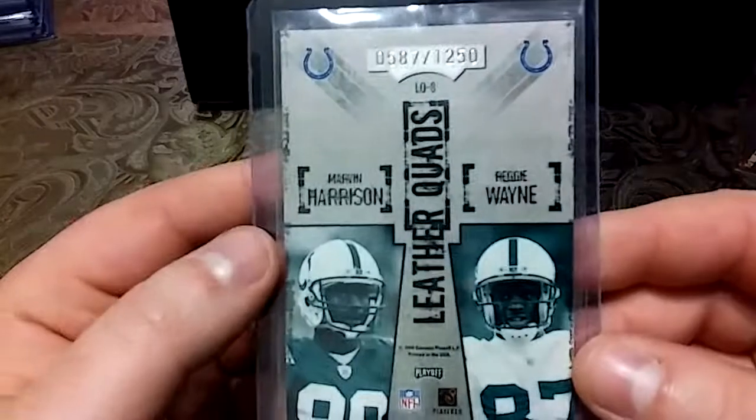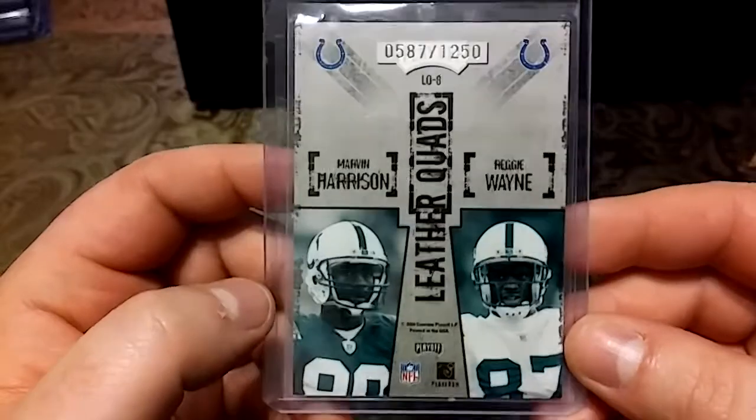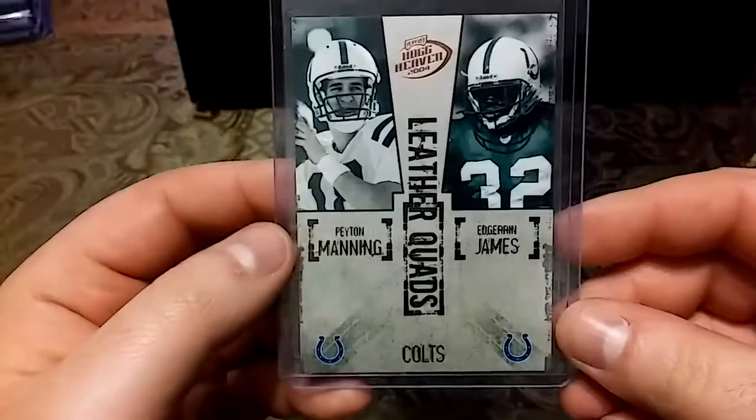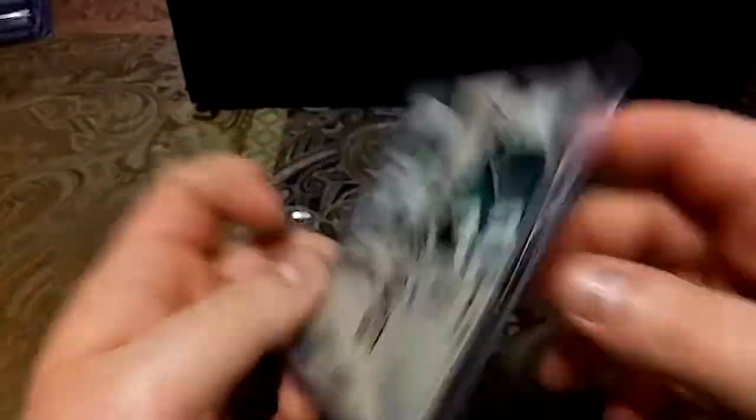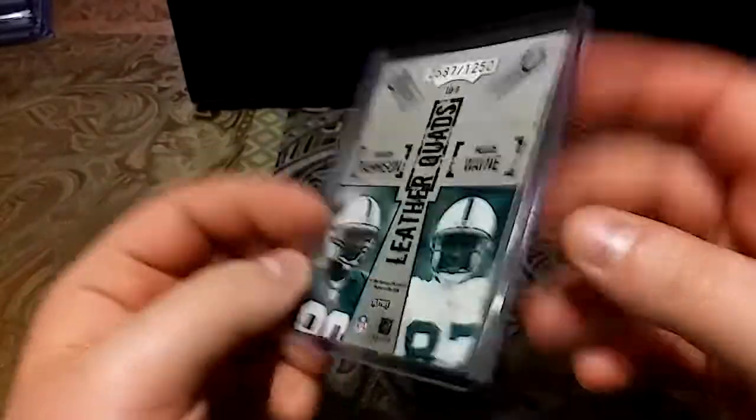And on to the 2004s — really love this card right here. A 2004 Donruss Playoff out of 1250. Peyton Manning, Edgerrin James — and then on the back you have Marvin Harrison and Reggie Wayne. That was a squad right there.